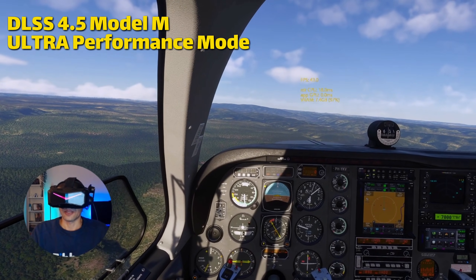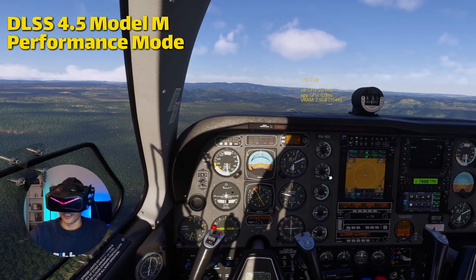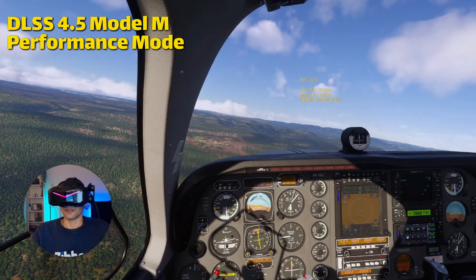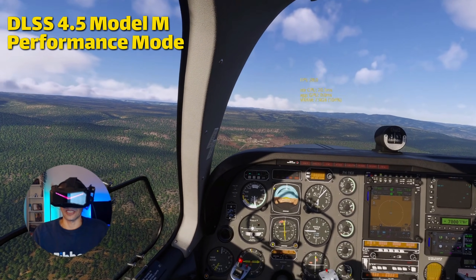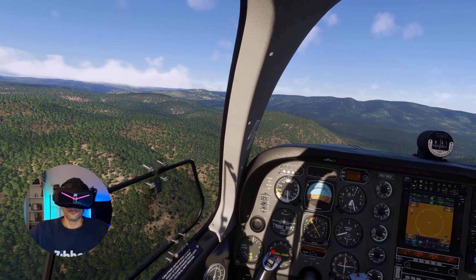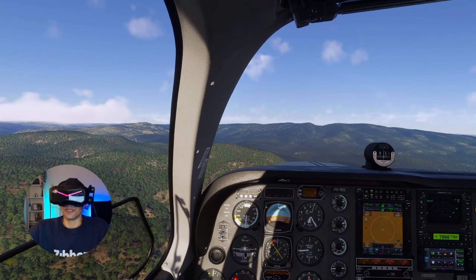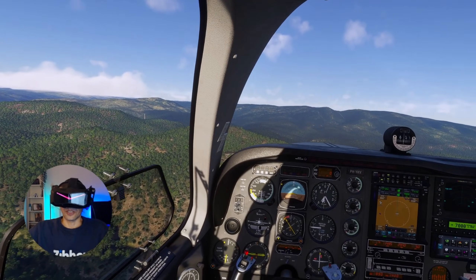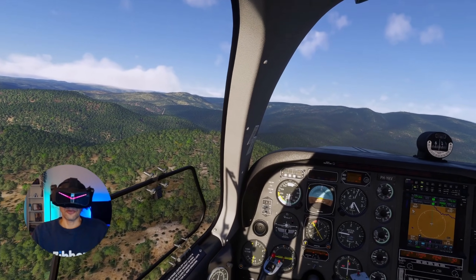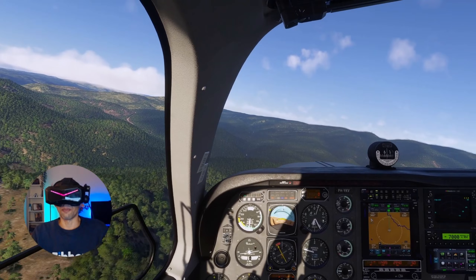Back in performance mode, nothing is really that clear either — still a little blurry and over-sharpened. Should you use DLSS 4.5 on a 30 series card? It does improve ghosting — even eliminates it on a 30 series card — but don't see it as a free upgrade. Really test both models, trust what feels best in the headset, and prioritize smoothness over pixels.